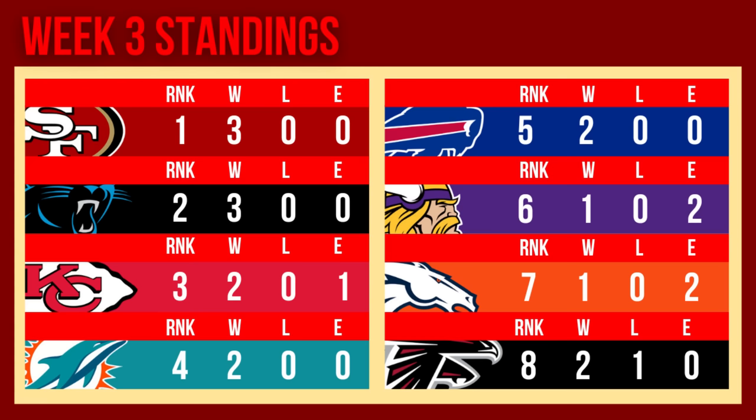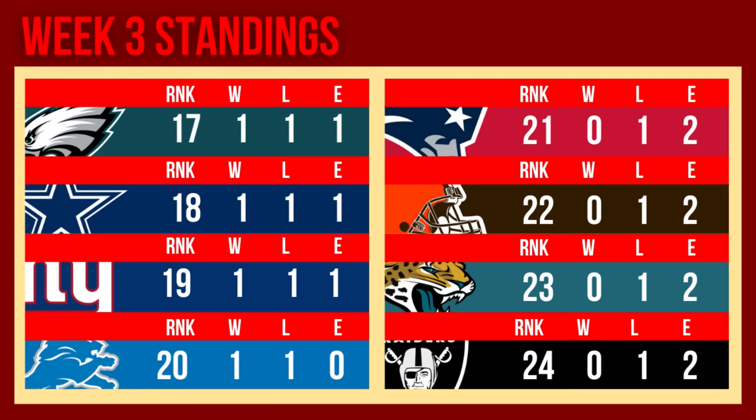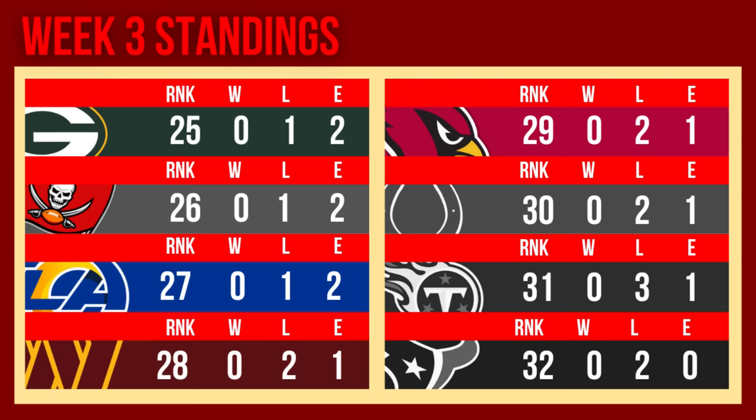Back to the standings: the Niners are on top now, with the Panthers just behind them — the only 3-0 teams so far. Seven undefeated teams in total, including the Chiefs, Dolphins, Bills, Vikings, and Broncos. An expansion is basically like half a win. We're ranked number 11 on a 2-1 record. We have teams with one win, one loss, and one expansion. The Eagles, Cowboys, and Giants are among those. Getting to the bottom, some teams haven't even won a game yet. The final three teams — the Colts, Titans, and Texans — are shown in black and white, which brings up a new twist I didn't mention at the beginning.